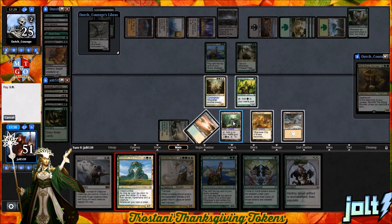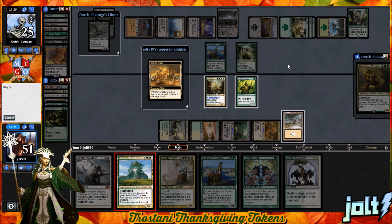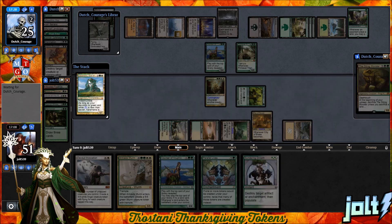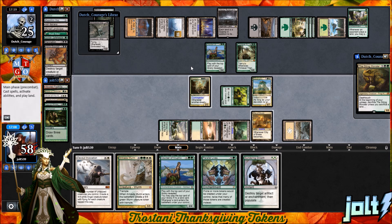Let's go green, white, colorless, tap for black off the Urborg so we don't lose a life. Let's go black, colorless, and tap the Elvish Mystic down. There we go — going to keep our life total intact. Get down Karametra, we'll have devotion for that too and gain that life. We're going to put us up to 58. Anything else, going to pass the turn.